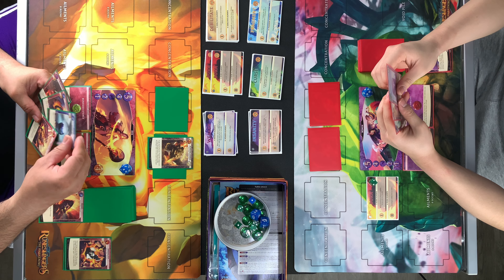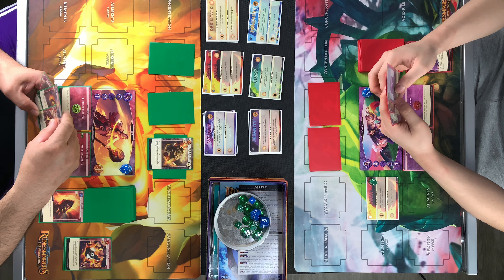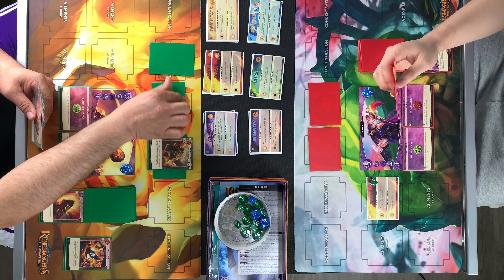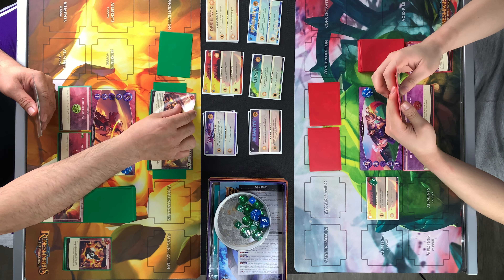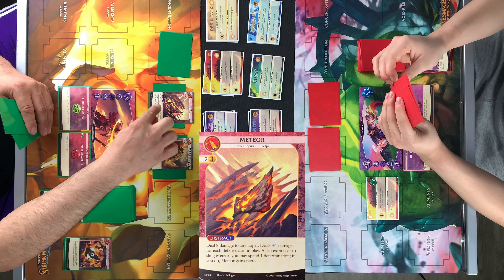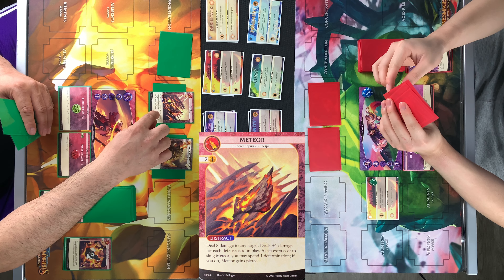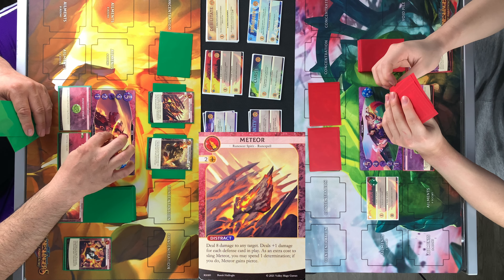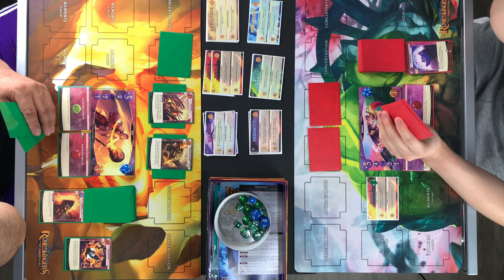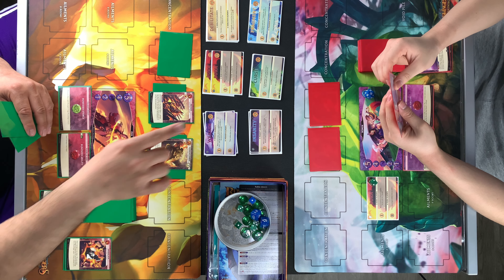I'll use this. Deal eight damage to any target — to runeslinger. It deals one plus damage for each defense card in play. I have a defense card, so it will be nine. As an extra cost to sling nature, you can spend one determination — if you do, nature gains pierce. I don't have the determination, so it will deal nine damage. I can block — block four, five. So hit five. Thirteen. My block is zero, yours is zero.